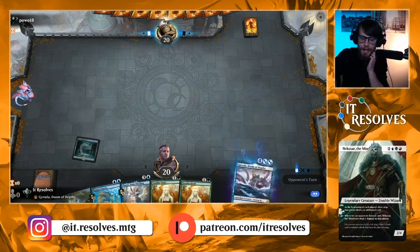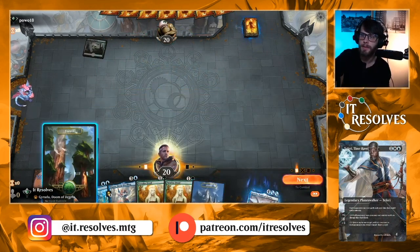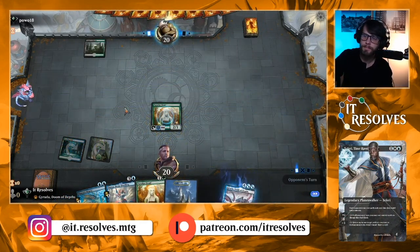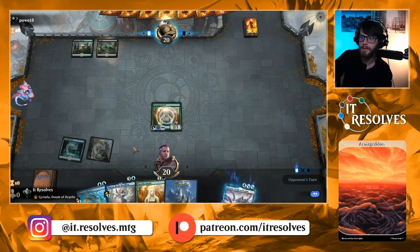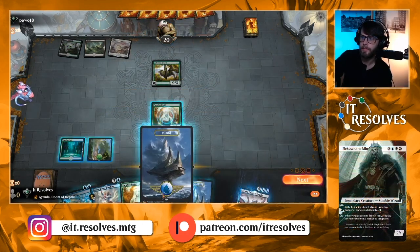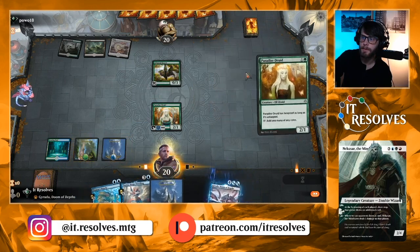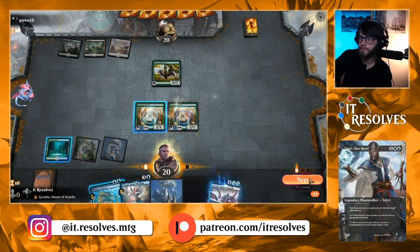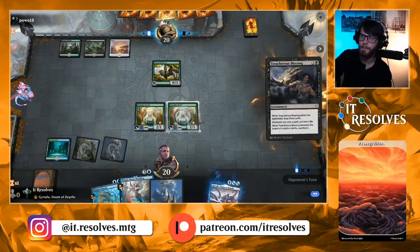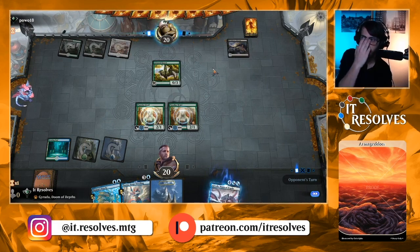We've seen the Lurrus Sacrifice deck do very well and this deck can go toe-to-toe with it, but you pretty much have a turn to make it work — it's a little tricky. Next turn we can Paradise Druid and Thassa's Oracle, or we can just play Thassa. Given what we drew, I think we want to ramp out as fast as possible, so I'm actually just going to play Paradise Druid and next turn we'll immediately have Garuda ready to go. I don't want to tap them since they have Hexproof and I don't truly know what the opponent is on. Abzan midrange, I'm guessing.